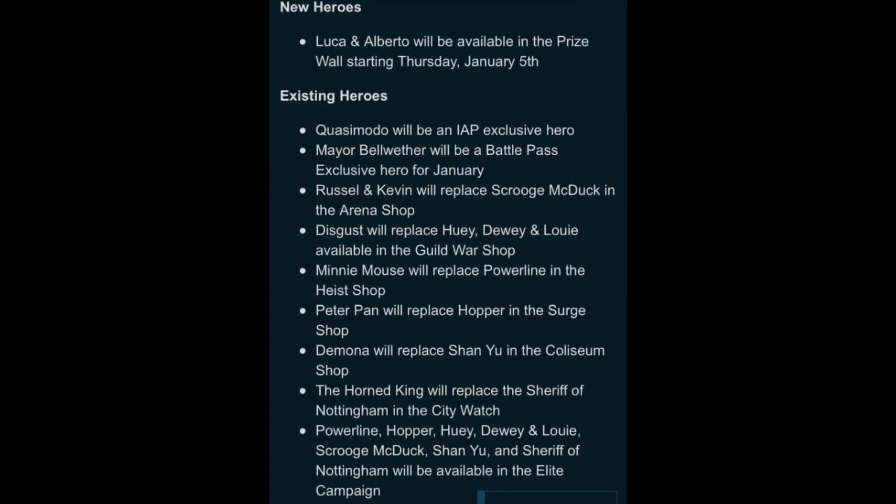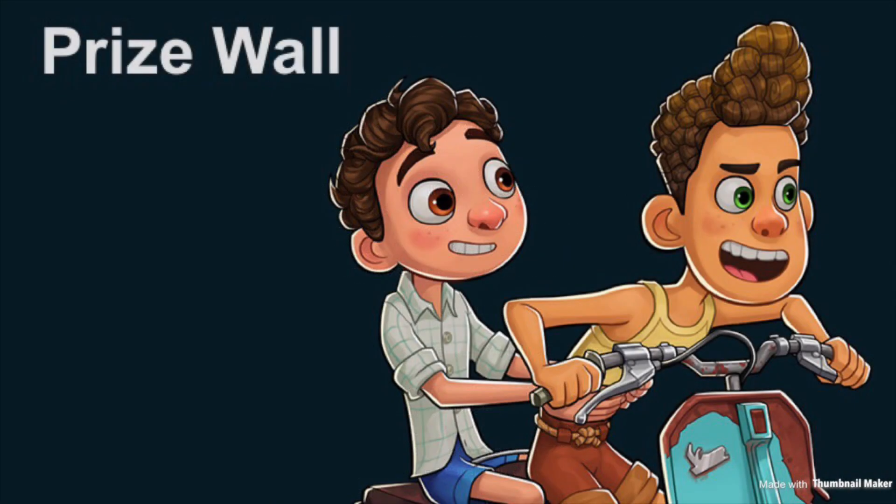Moving on to the new hero locations and adjustments refreshing on December 31st: Luca and Alberto on the prize wall on the 5th; Quasimodo is an IAP exclusive hero; Mayor Bellwether is a Battle Pass exclusive; Russell and Kevin in the arena; Disgust in the guild war; Minnie Mouse in the heist; Peter Pan in the surge; Demona in the Coliseum; the Horned King in the city watch shop; and Powerline, Hopper, Huey Dewey and Louie, Scrooge McDuck, Shank, and Sheriff Nottingham in the elite campaign. Nothing of much interest there, but it's a way to get Huey Dewey and Louie up for the new friendship.